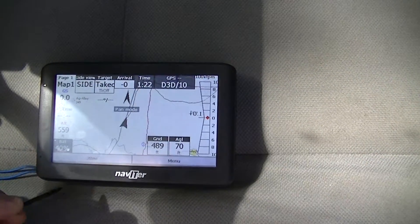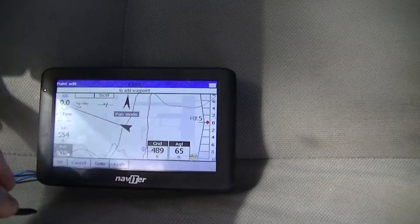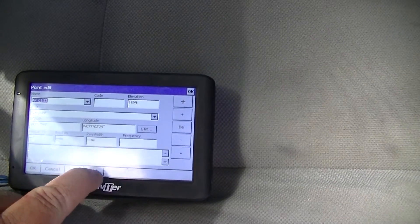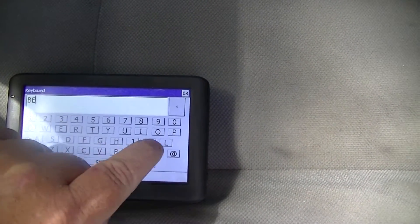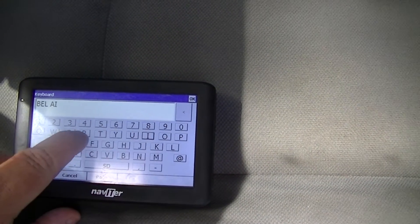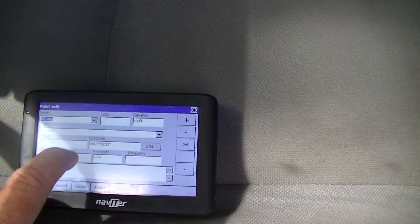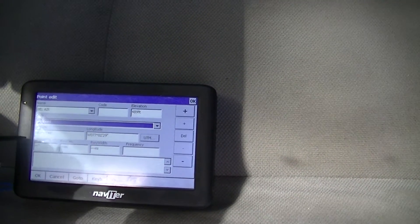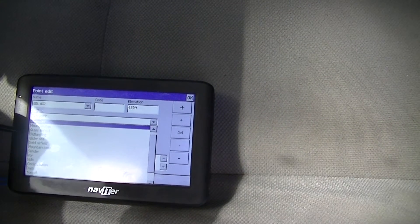I would go to add a waypoint. It's going to say click to add the waypoint where I'm at. If you look up here, that's highlighted at the name. So I want to go to the keyboard. I'm going to name this waypoint the name of the airport, which is Bell Air. I'm also not going to put it as a waypoint — that would save it, but I want to change it.